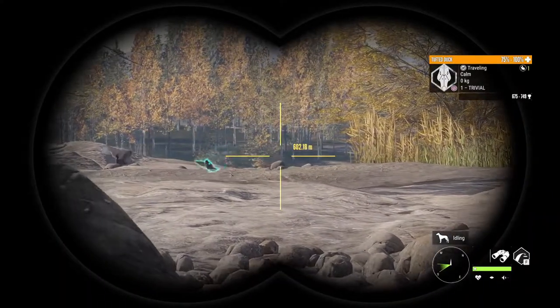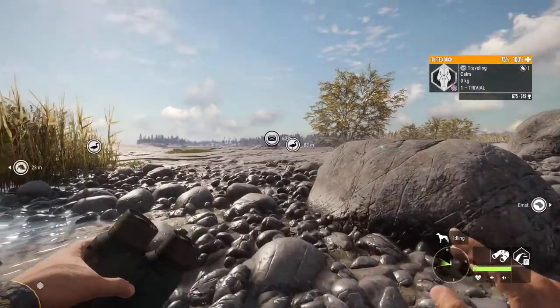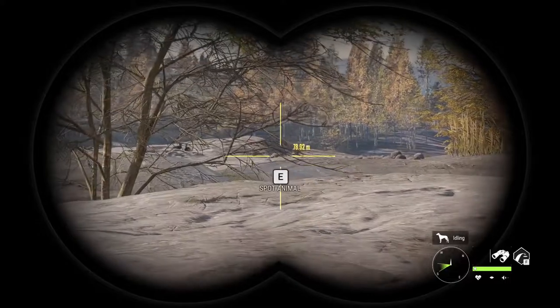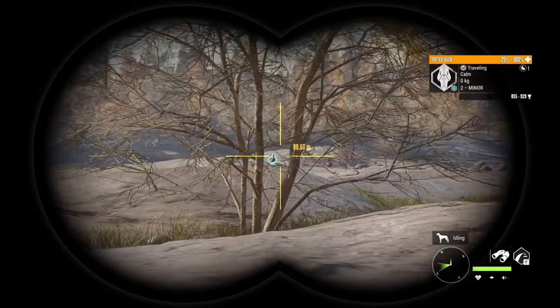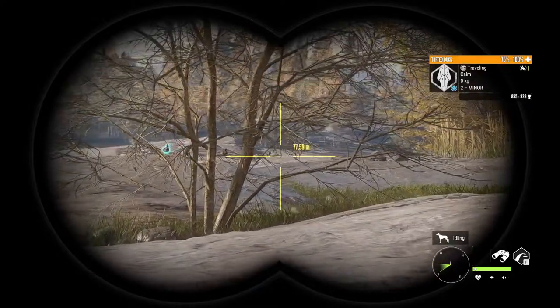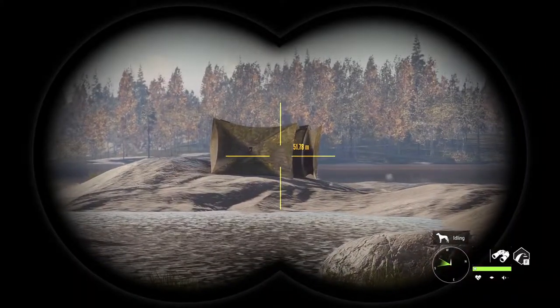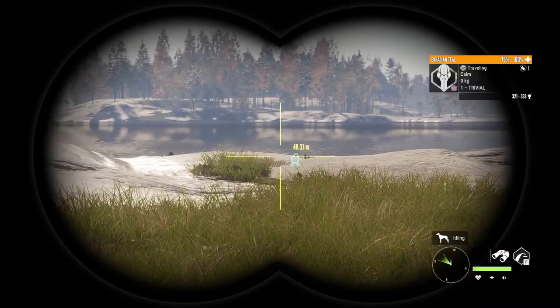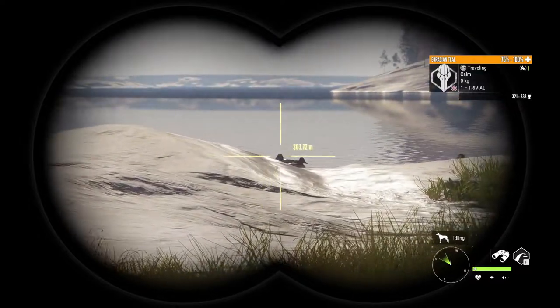Tufted duck, Goldeneye — I think it's the tufted duck in front of me. The goldeneye is off to the right over there, kind of where those tufted are right now. It's a nice tufted duck, and Eurasian teal over there — I saw them land. I'm gonna try to get into my little blind I have set up here and hope I can see him from there. Hopefully he's part of this group at the teal decoys.